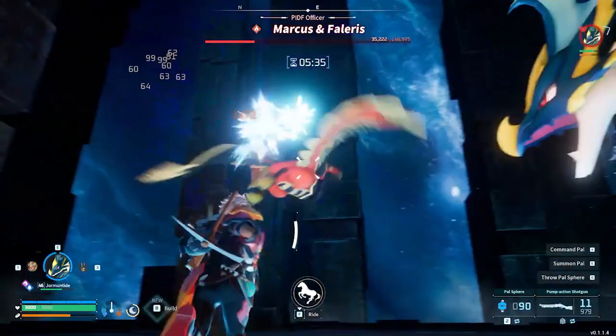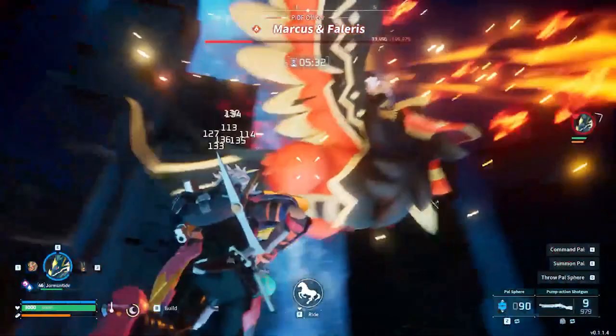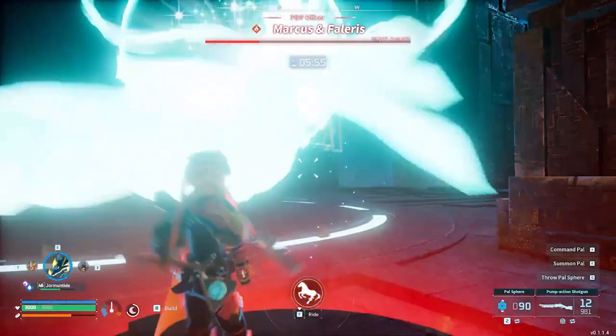You may get a red circle under your feet indicating that a moment later a small explosion will erupt below you, dealing hefty damage. Fortunately, you get ample time to dodge out of the way for this one.